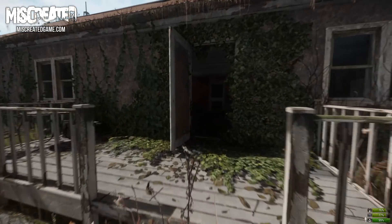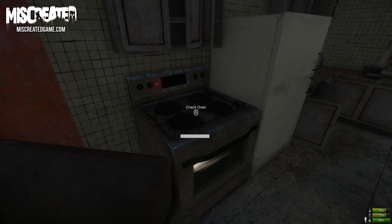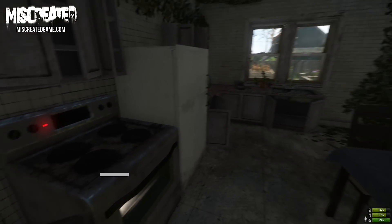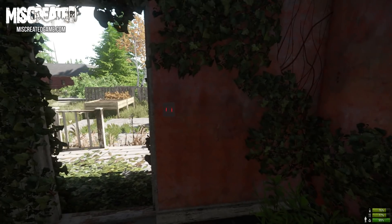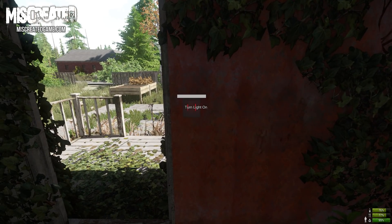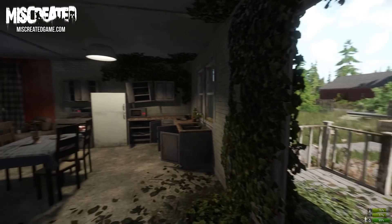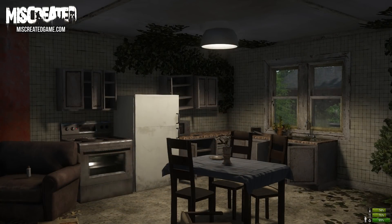Let's go back inside and check on the chicken. Seems like the chicken just needs a little more time in the oven. In the meantime, let's make it a bit more cozy in here and turn on some lights. Because the house is now powered, there are other working powered objects I can interact with. That's much better.